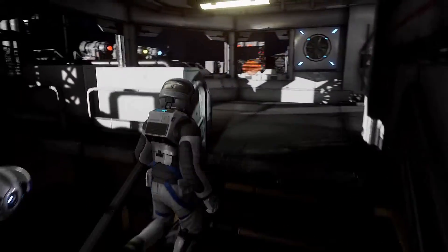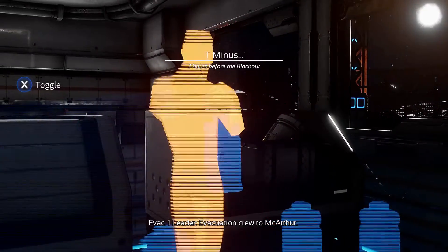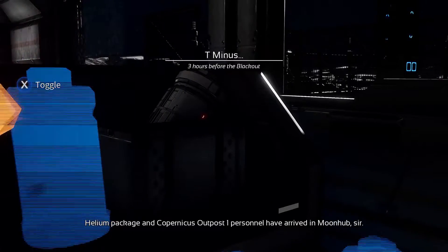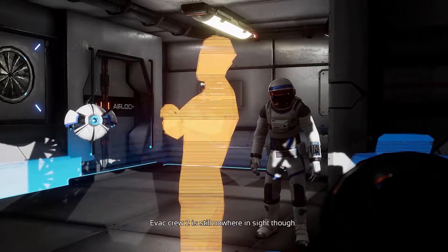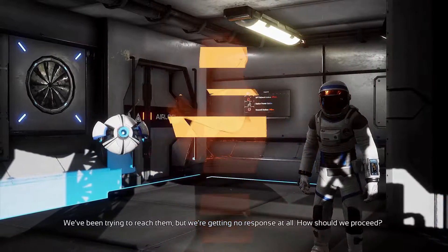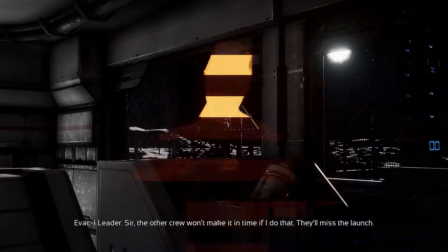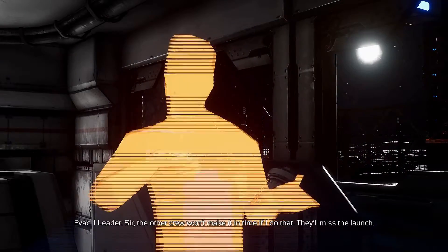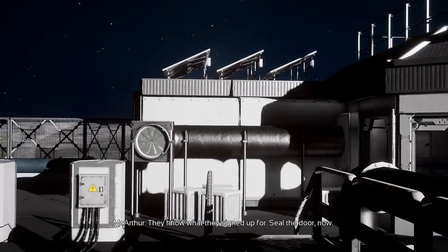As you can tell by the length of the video, it's a much shorter chapter. Up these stairs and we're going to watch the next hologram. Helium package and Copernica's Outpost 1 personnel have arrived at Moonhub. Evac crew two is still nowhere in sight though. We've been trying to reach them but we're getting no response at all — how should we proceed? Seal the door. The other crew won't make it in time. If I do that they'll miss the launch. They know what they signed up for. Seal the door now.